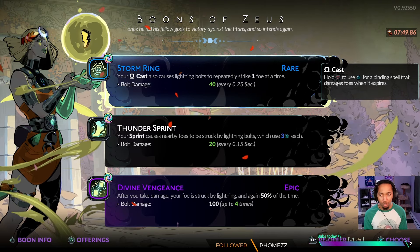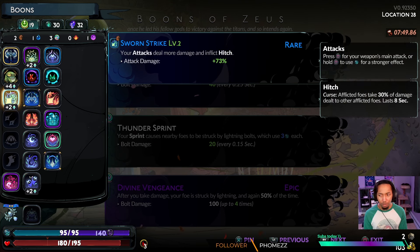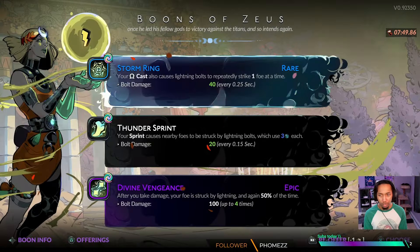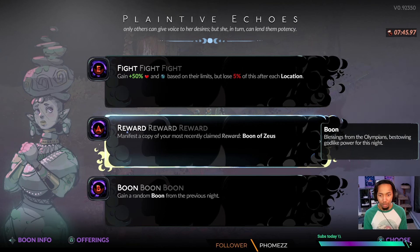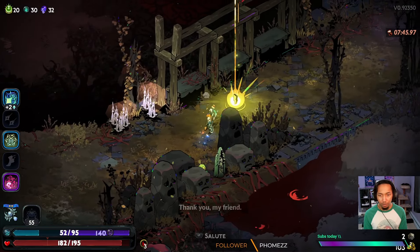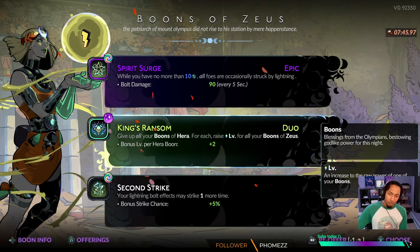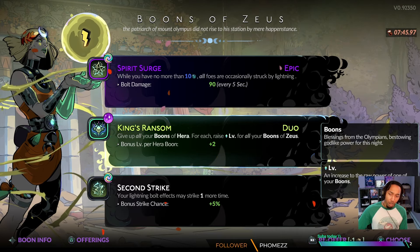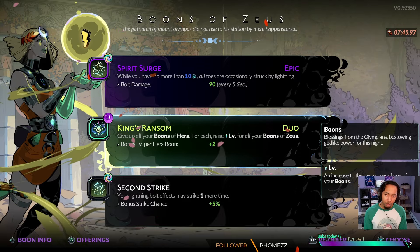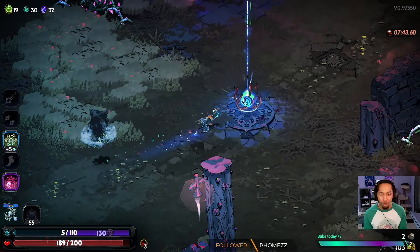For Zeus, I have the choice between Storm Ring and Divine Vengeance. Divine Vengeance could be very good with the pet. In hindsight, I think I probably should have taken Divine Vengeance, but instead I take Storm Ring — the idea being I'm either getting Engagement Ring, Aphrodite's cast, or Zeus's cast, and Zeus is the only one that does damage among those three. Unfortunately, the Echo spawns and we have to double our Zeus. This Zeus gives us King's Ransom, which deletes all my Hera boons and increases all Zeus boons per Hera that got deleted — so we're losing our attack, which is extremely dangerous.